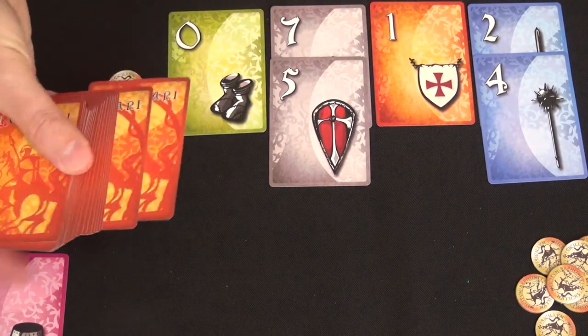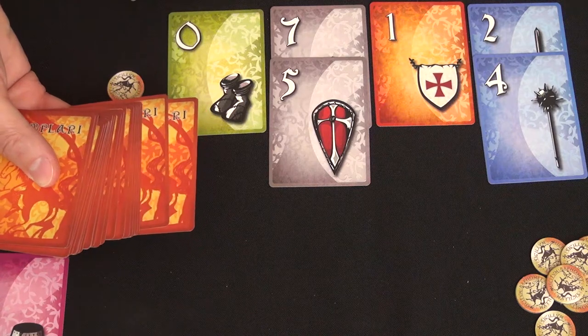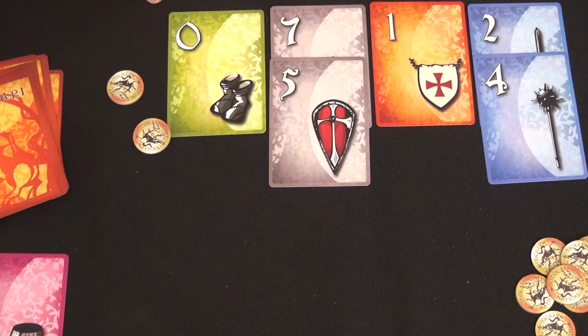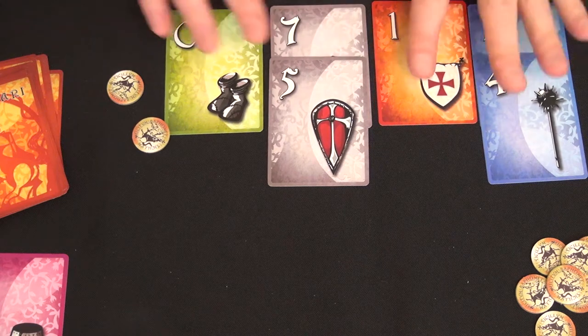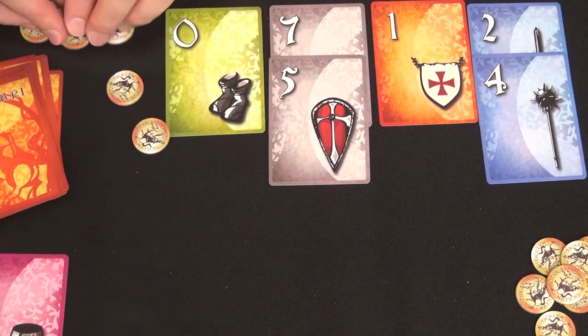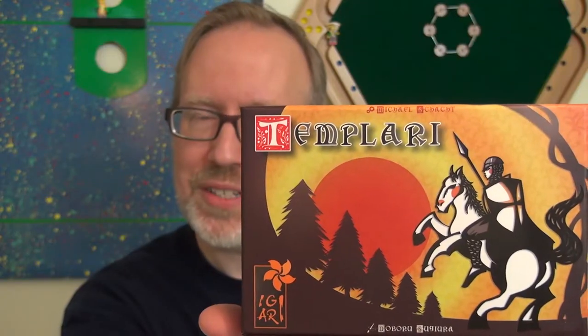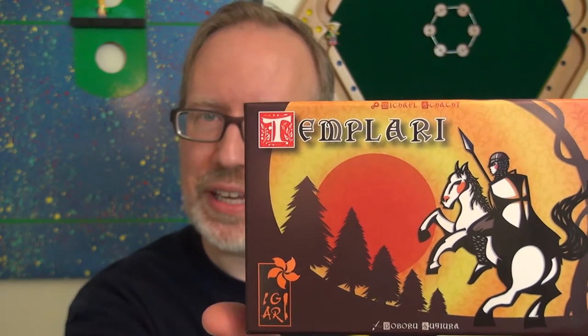You go through the deck with 15 auctions total, then you score for your colors. Right now I have one point, three points, and eight points in various colors, and whoever has the most money at the end gets two bonus points for their money.